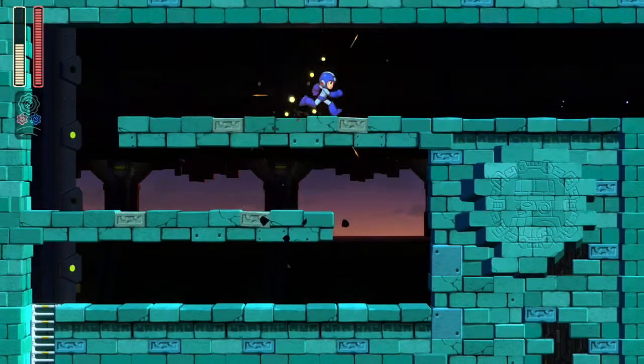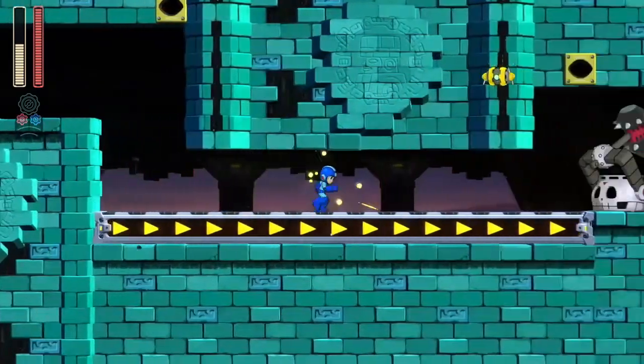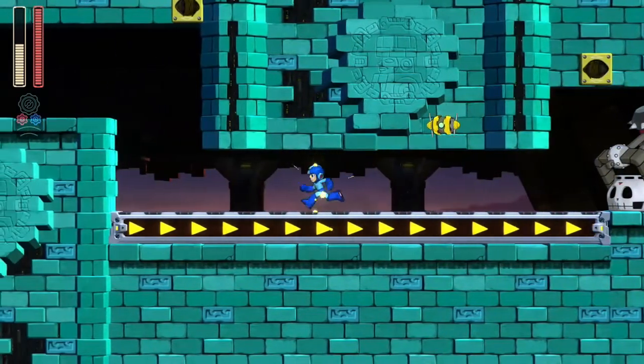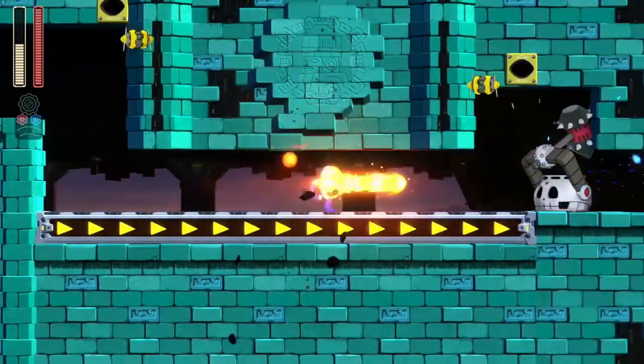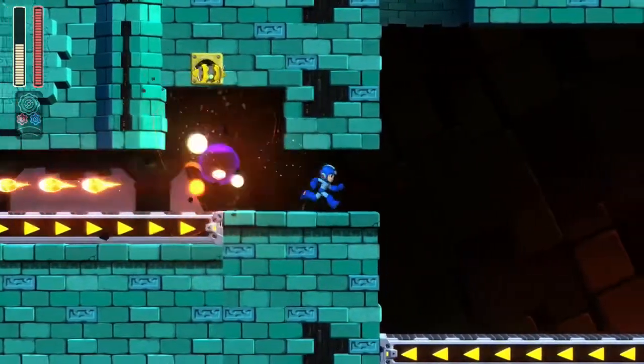All these guys keep disappearing and reappearing. You can kind of know where they're at because of the weird vortex they're in. We have another one of these spots up ahead. When you get one of those, every once in a while a random thing can come out - you can either get an E-Tank or whatnot.